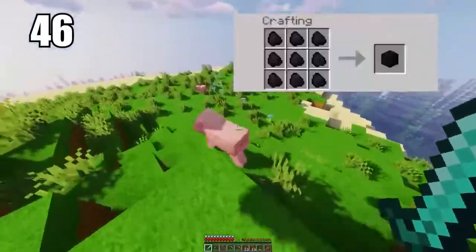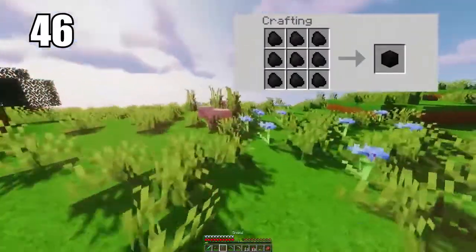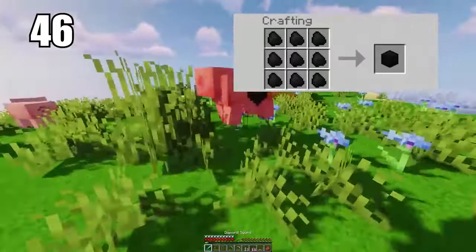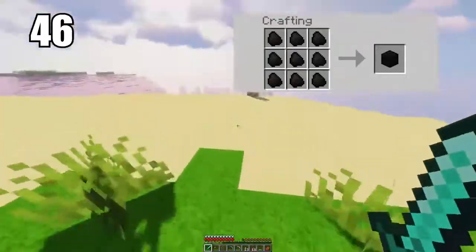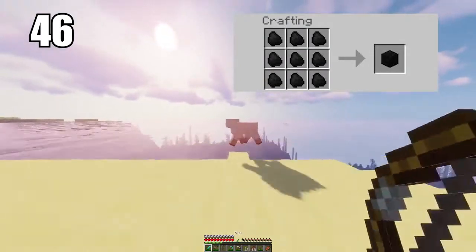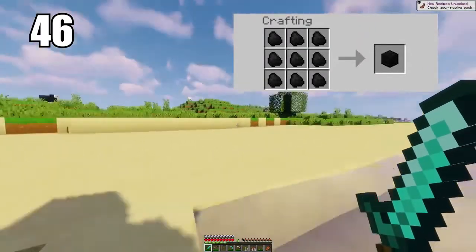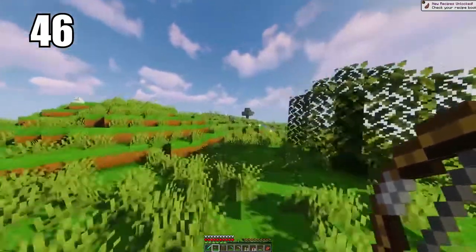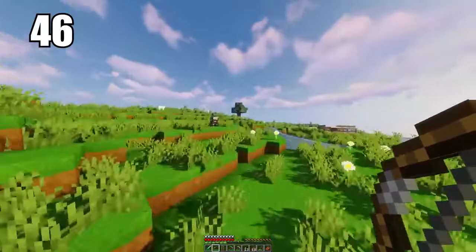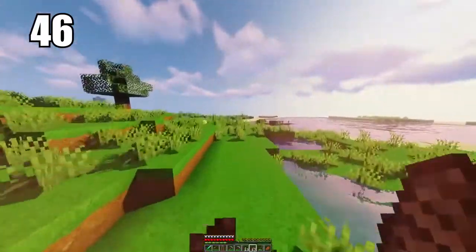The swimming animation is the best way to transport yourself underwater — you can cover pretty nice ground doing this. If you come out of the water you will leave the animation, but it is the best way to swim hands down. Coming in at number 46 is making coal blocks for better efficiency. I recommend doing this if you're transporting a lot of coal and want to save space, or if you want to burn more materials.